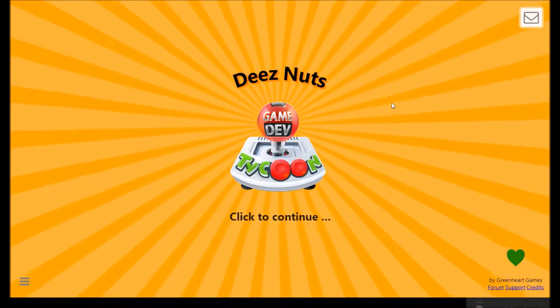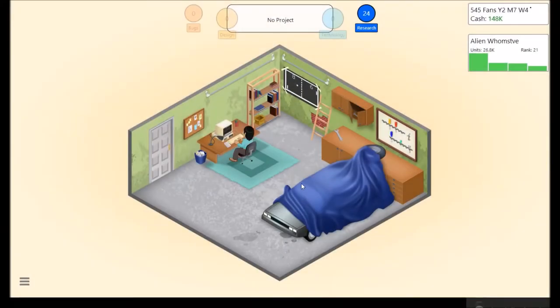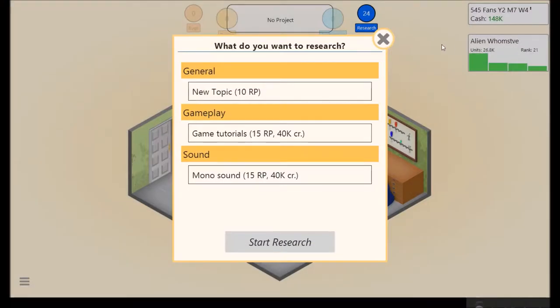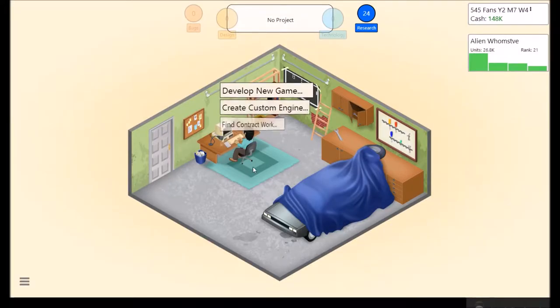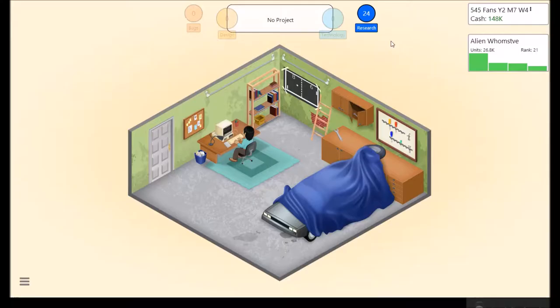Hey, how's it going everyone? I'm AdrosisGott365 and welcome to part 2 of Game Dev Tycoon. It's been about 2 days since we last left off and we just released Alien Gnome Stiv. Not quite sure what that was, but let's get the info on that really quick. Game history: Aliens action game for the TES. Yeah, it did pretty well. Not bad.